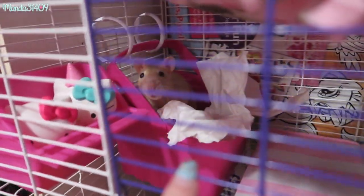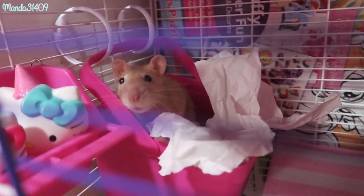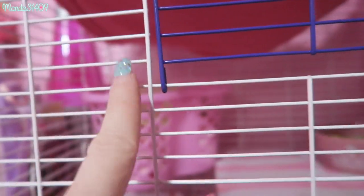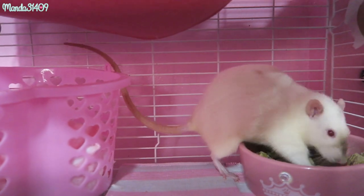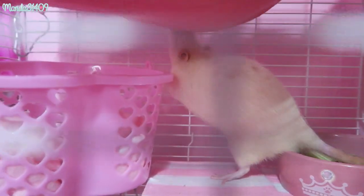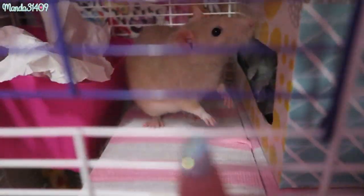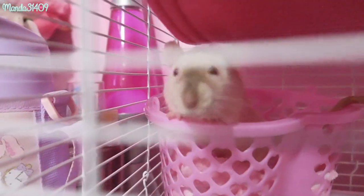You guys met her in my last cage tour video. I got her as a cage mate for Star because Luna had passed away, and this time instead of getting a baby or one that was younger I actually requested and got one that was a little bit over a year, so she is more of Trixie's age. She is a Siamese. This is Hope and she is a sweetie. We have Hope up here - she is the Siamese with the little brown nose - and then we have Trixie down here who is the fawn sable colored one. Trixie has black eyes and Hope has red eyes.